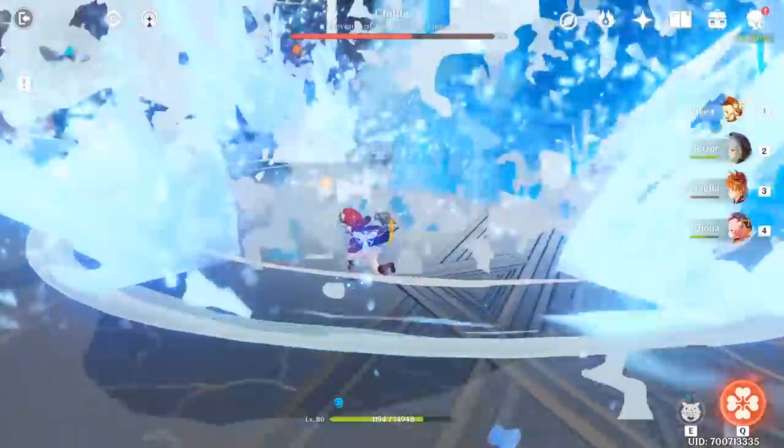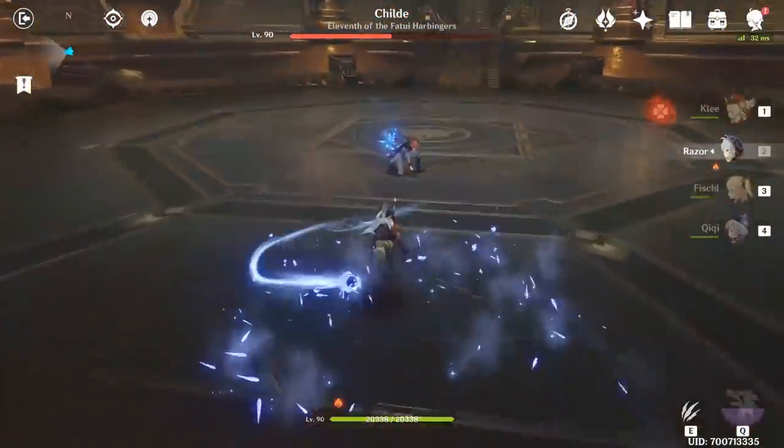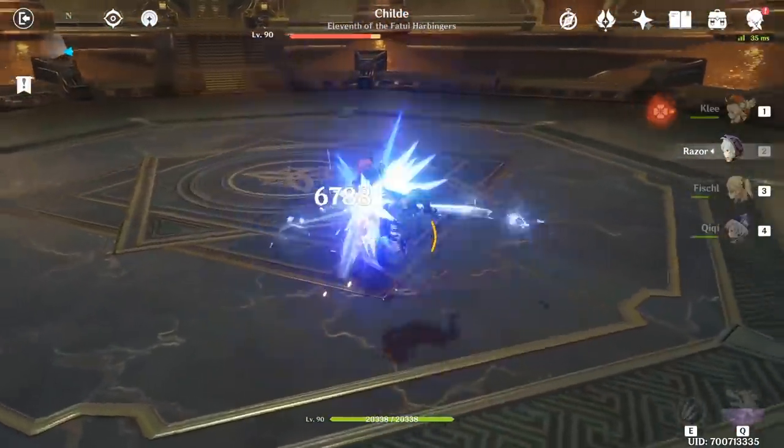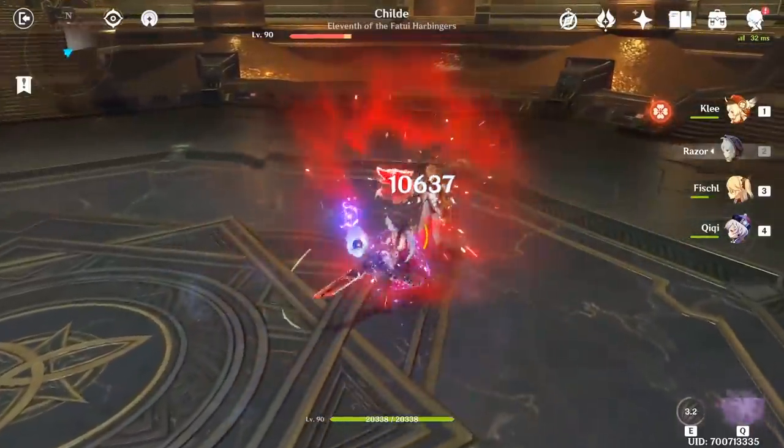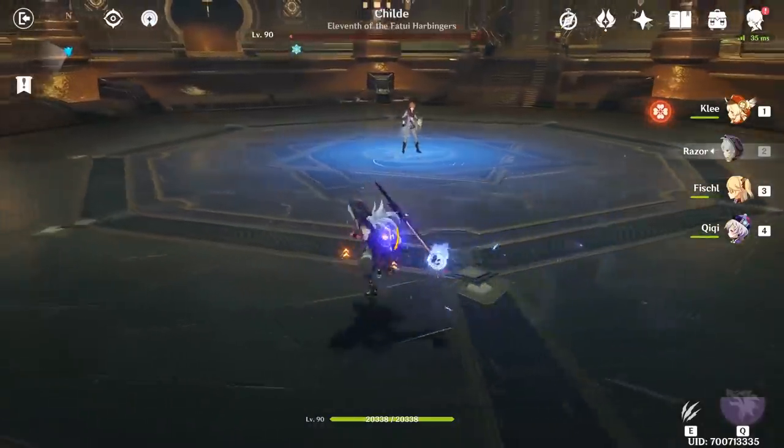The whale attack that many fear can be avoided by either moving to the edge of the room or directly towards Child himself. Keep in mind that when you're fighting in melee you have shorter windows for your attacks, so it's essential you use your dash to cancel some of your attacks' longer animations if you don't want to get caught by Child's attacks.